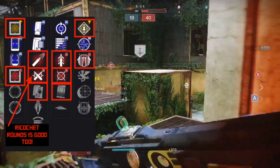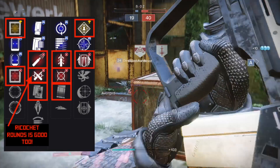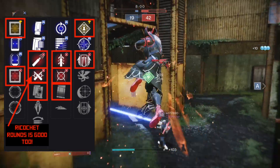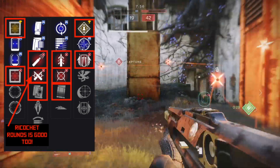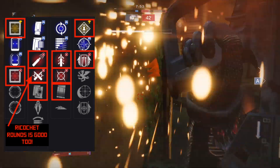For PvP, give me Red Dot Micro or Red Dot 2 MOA, High Caliber or Alloy Mag, Quickdraw, Moving Target or Under Pressure, and Rampage, Iron Grip especially if you have Alloy Mag, and Vorpal Weapon.